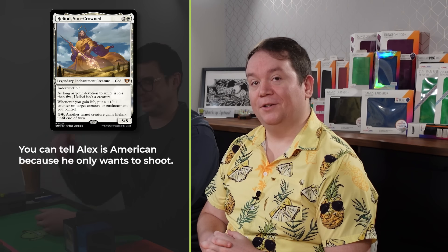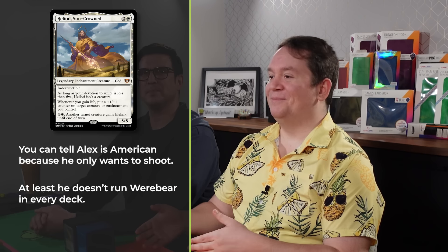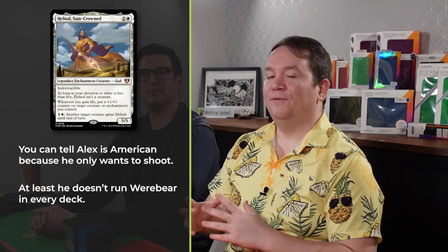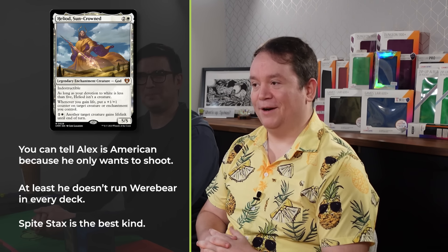It's kind of crazy how many of those we've got. Anyway, my name is Alex and today I'm once again on Heliod Suncrown — Heliod Ballista combo. What I'm looking to do is find either Walking Ballista or Triskelion, use Heliod's ability to give them lifelink, and remove a counter to deal damage. But first and foremost, what I'm really looking to do today is just disrupt Jim. I don't want to deal with Worldgorger Dragon — that seemed complicated. So Jim, hope you're ready to do that on turn one.